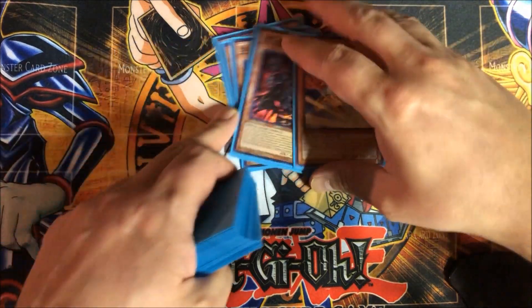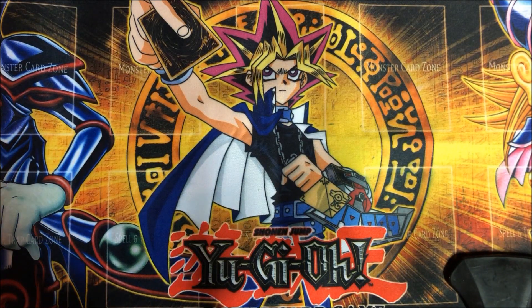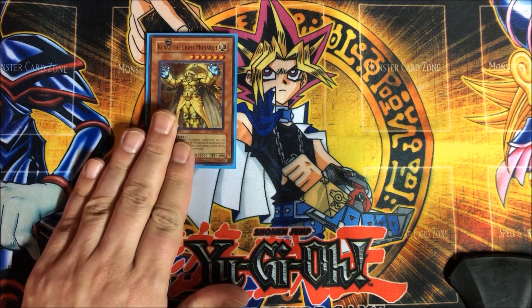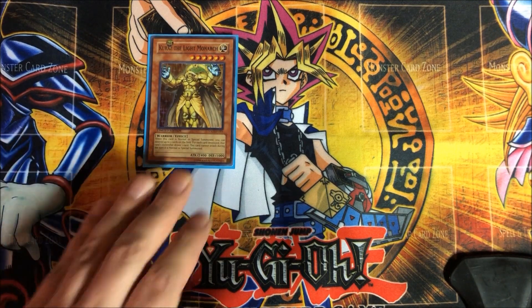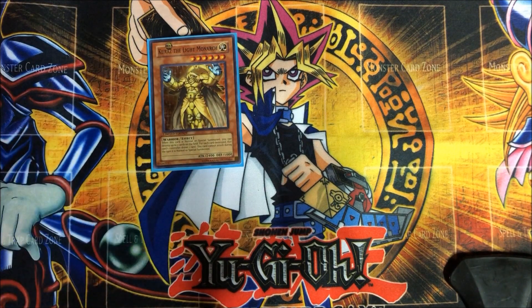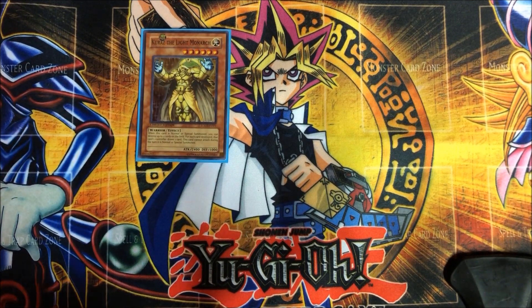So that's pretty much for the cards that help bring out the Monarchs. For the Monarchs themselves, I have Kurez the Light Monarch. I always liked this guy — I thought he was kind of fun. His only downside is he cannot attack during the turn he's normal or special summoned, but he has a cool effect where he can blow up two cards, and then whoever's cards they are, that player draws cards equal to the amount destroyed. So you can blow up two of your own useless cards, or in a pinch blow up your opponent's stuff — even though they'll get two cards, you might get rid of something really crazy on the field.